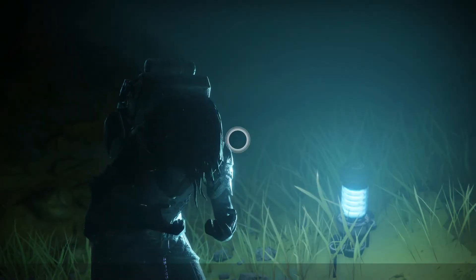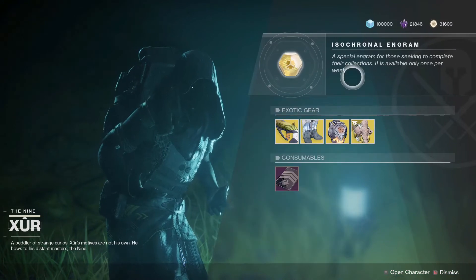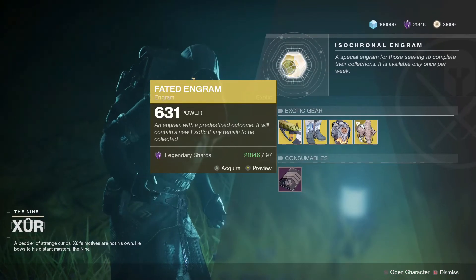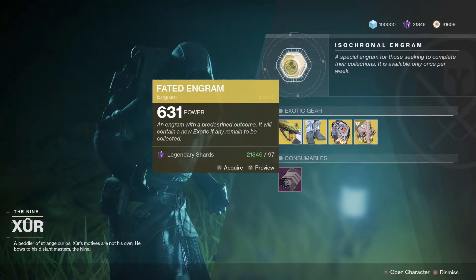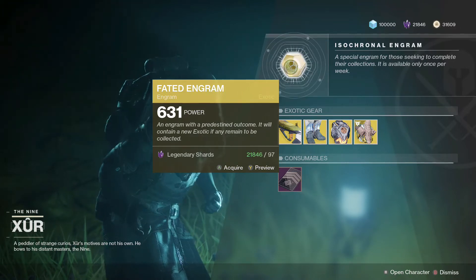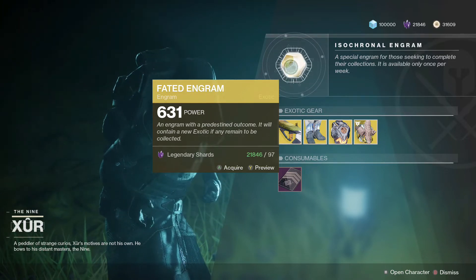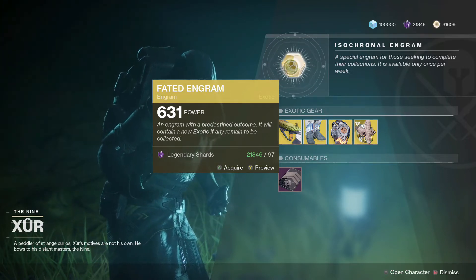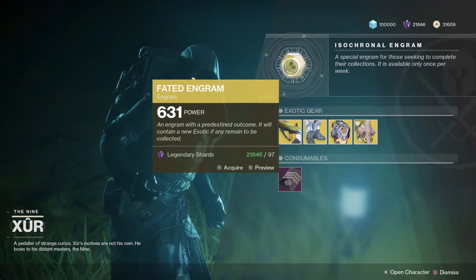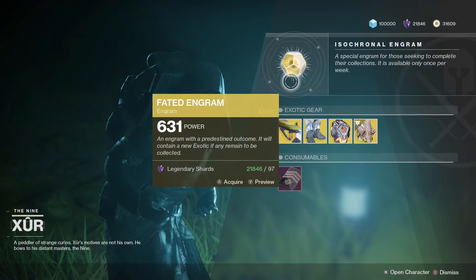So this week not too bad actually. Starting with the Fated Engram as always - this will give you a year one exotic that you don't currently own. It's 97 legendary shards. If you want to collect the year one exotics and you're missing some of them, fair enough, but it does not give you Forsaken exotics. I just want to make that clear.